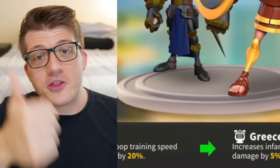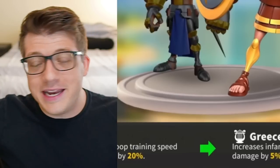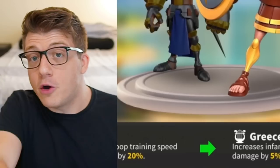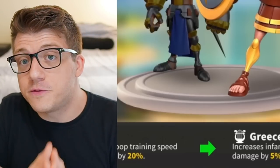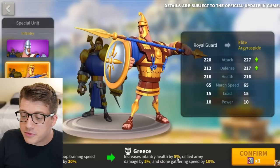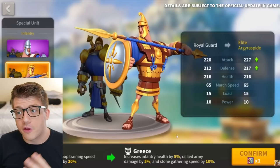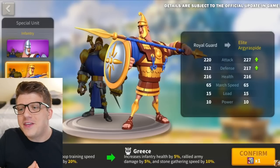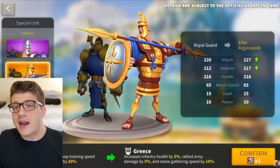If you're a rally leader for infantry, you were obviously very excited to find out you're going to get five percent bonus damage. For most players, Ancient Greece is going to give them the most amount of total stats, making it definitely the rally civilization. But for those who care about open field fighting, you probably care a lot about that five percent infantry health buff.